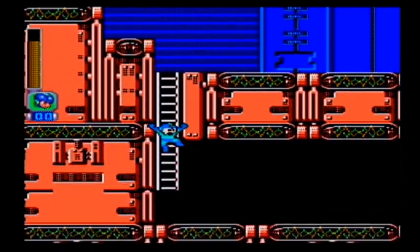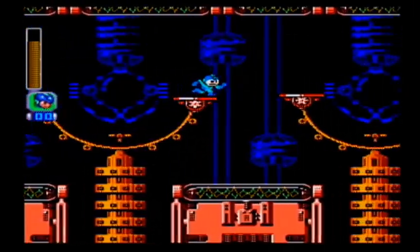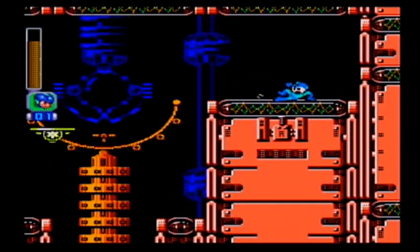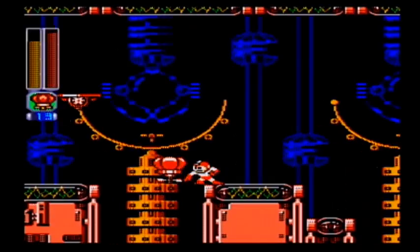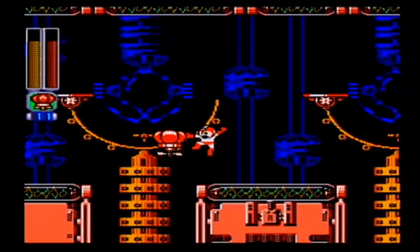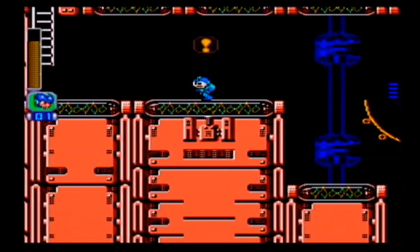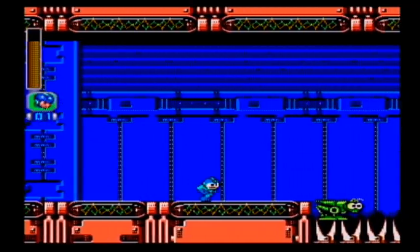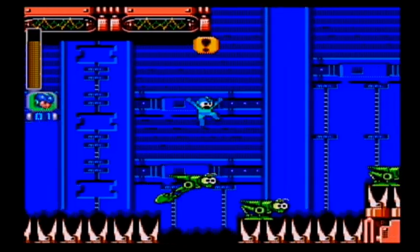Alright, checkpoint. Go down here - there's a lot of goodies. These platforms are annoying. E-tank and one-up, yes please. Thank you. And we'll use the Balloon Adapter to get back. I prefer the Balloon Adapter to the Wire Adapter, but they're both good. Wire Adapter looks so dang cool. And yes, these are instant death spikes that the Grasshoppers are jumping on.